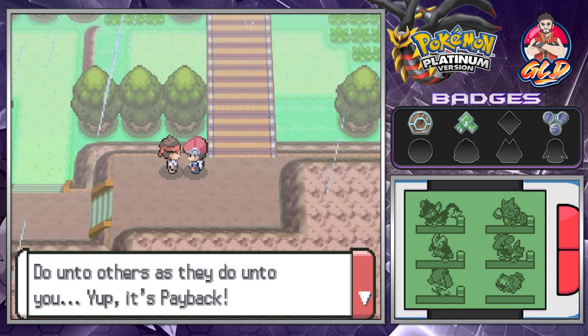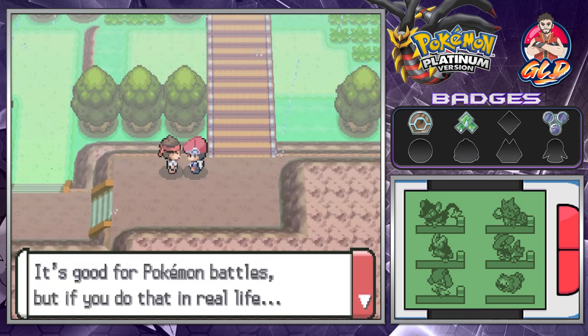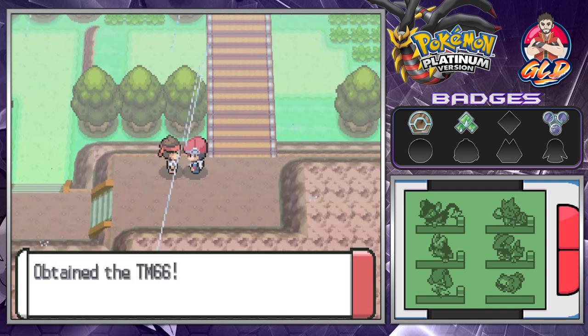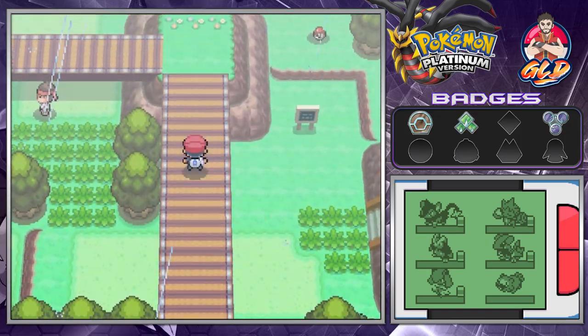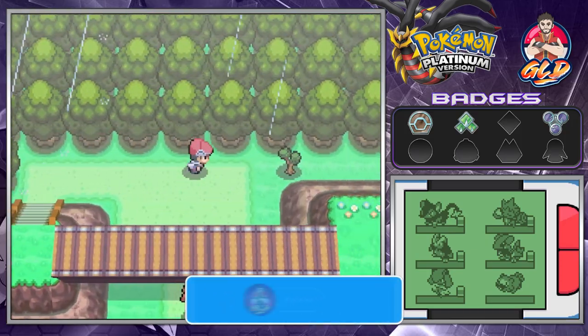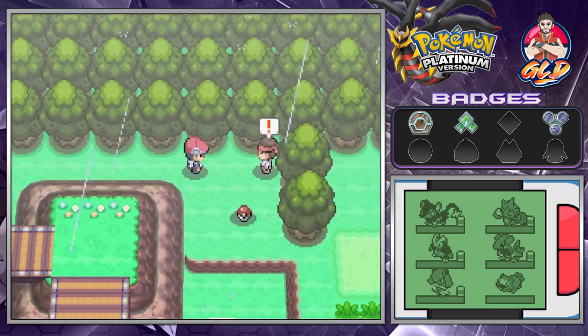We get ourselves TM66, which is Payback. Payback is a dark-type move — use it after the foe and its power gets doubled. That is a pretty good move. We can see areas where we can Cut, and now a trainer challenges us saying 'You come along with your heart pounding thinking you can win like that? Yes I can!'